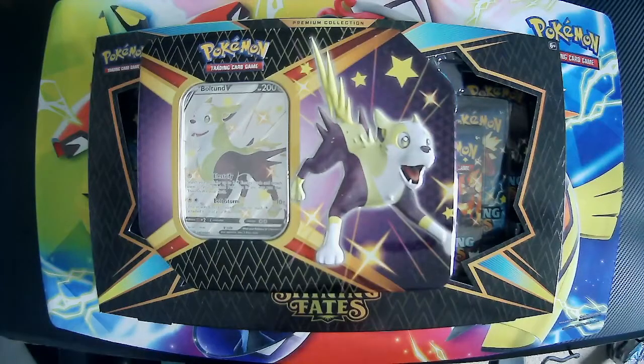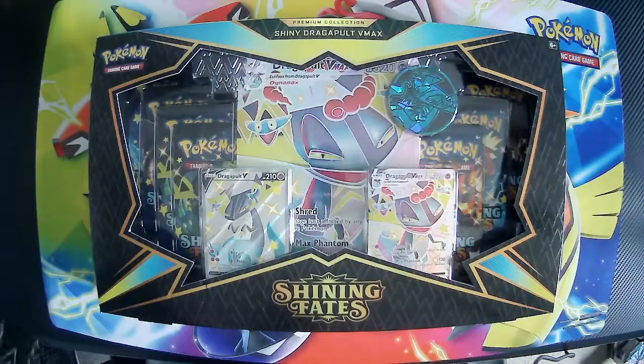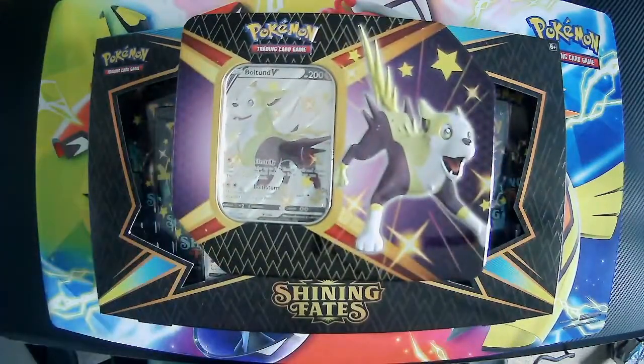What's going on guys, welcome back to another video where today we have another Pokemon unboxing. Today we're doing some more Shining Fates madness like usual, and we are opening a Bolt Hound V-Box and a Dragapult V-Max Box. Very nice. If you're enjoying the video so far and the channel, make sure to like, subscribe and put the post notifications on. I post every Saturday.